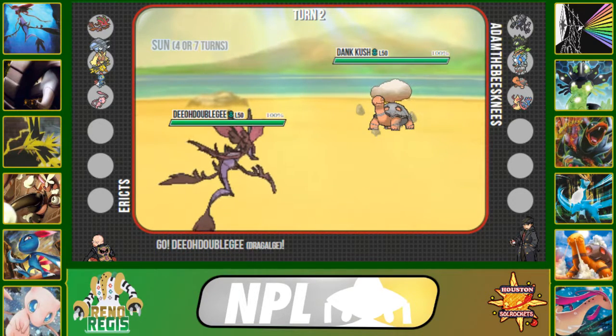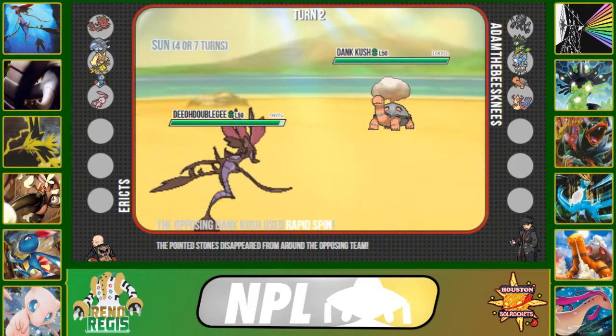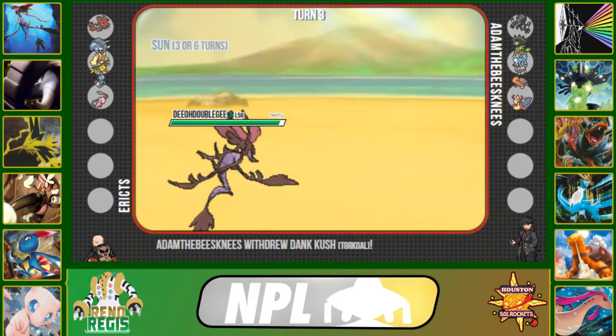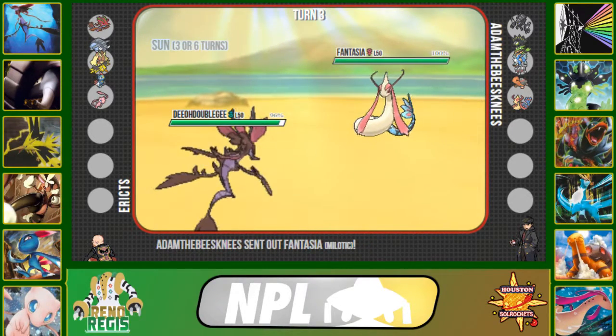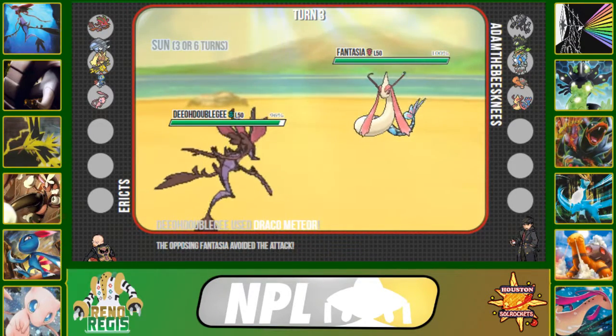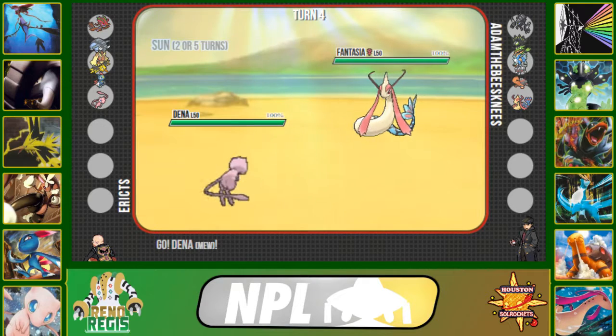I'm going to go into my Dragalge so I can drop a Draco Meteor, because he has nothing immune to it since he didn't bring Tapu Bulu. If he wants to go into Cobalion, I have a good switch in Zapdos. I click Draco Meteor as he brings in Milotic, but I unfortunately miss — nothing that can be done about it.